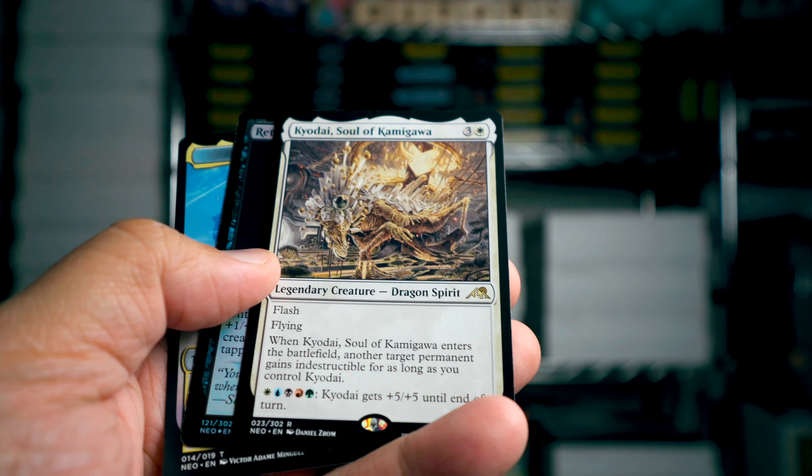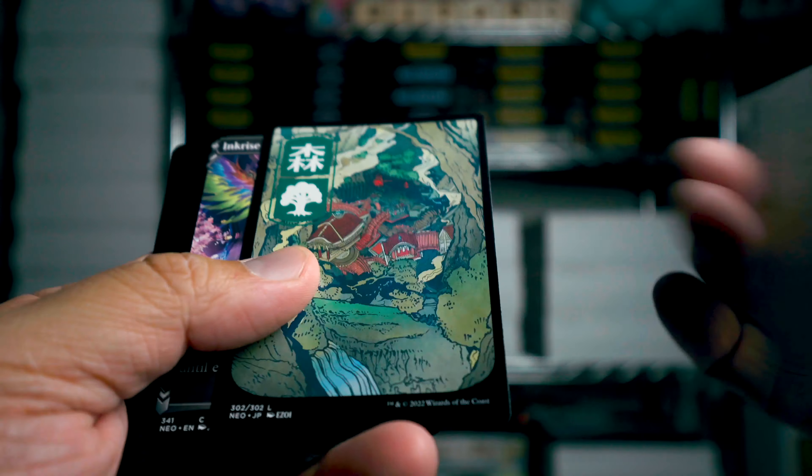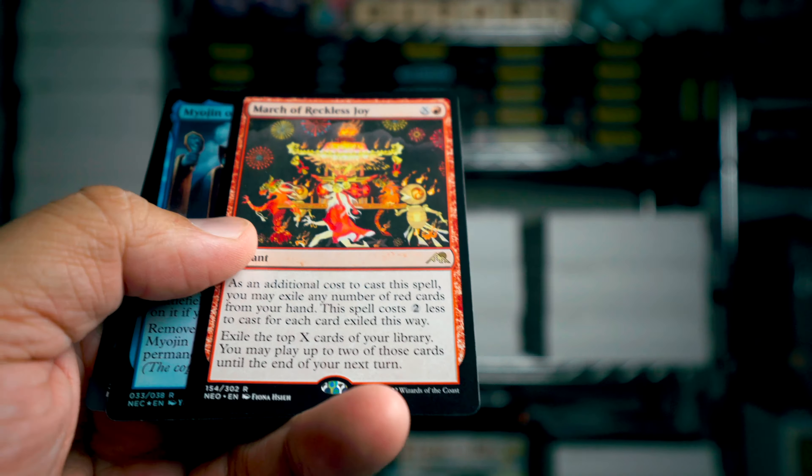Koyodai, Soul of Kamigawa. March of Reckless Joy — I got a bunch of these in the other box. And Meogian of Cryptic Dreams — oh that's the one with that crazy looking art, and I got it foil this time!